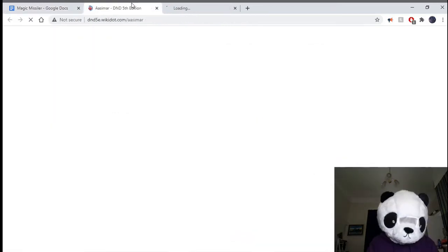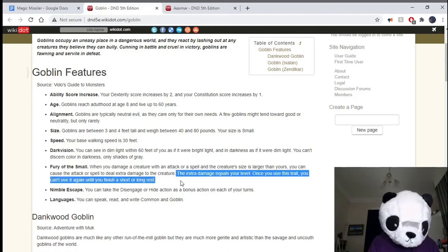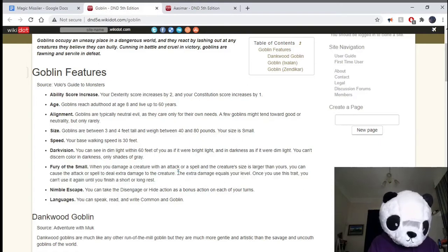I'll bring up an example that does work and an example that doesn't, to get a clearer idea of how this interaction actually works. In the Goblin Features, with Fury of the Small, we've got the line: 'When you damage a creature with an attack or spell, you can cause the attack or spell to deal extra damage to the creature.' You'll notice that this doesn't have any rider saying it can only be used once per turn — it does say you can only use it once per short or long rest. There's nothing stopping it from applying multiple times in a turn, as long as it's a single attack. This ability applies to the attack, not to the enemy, essentially.